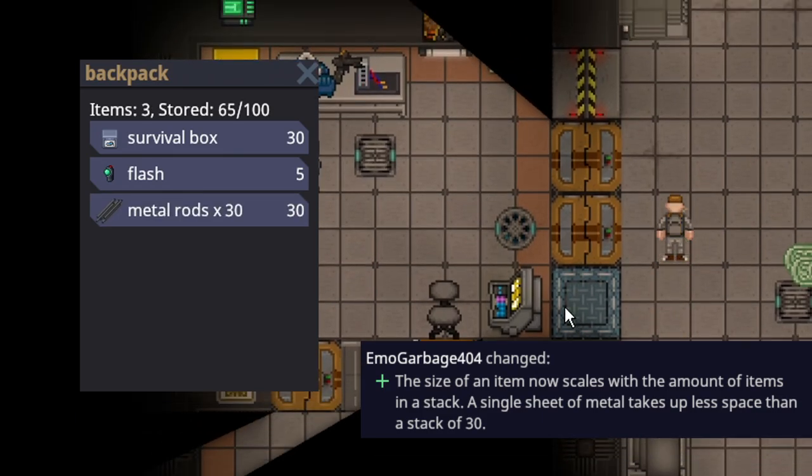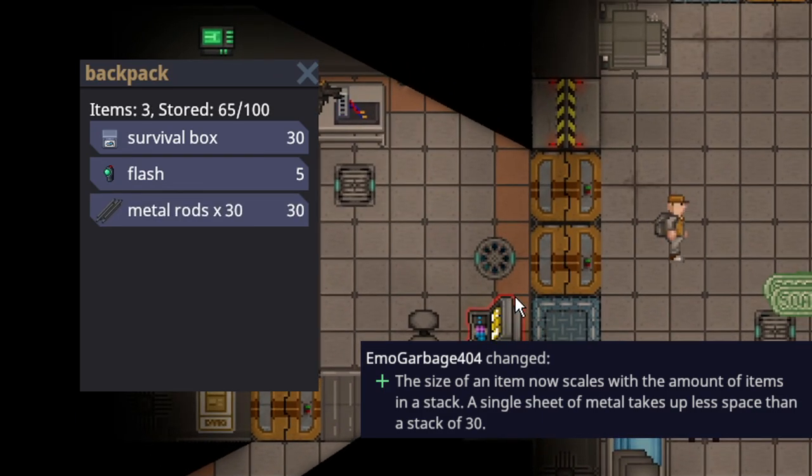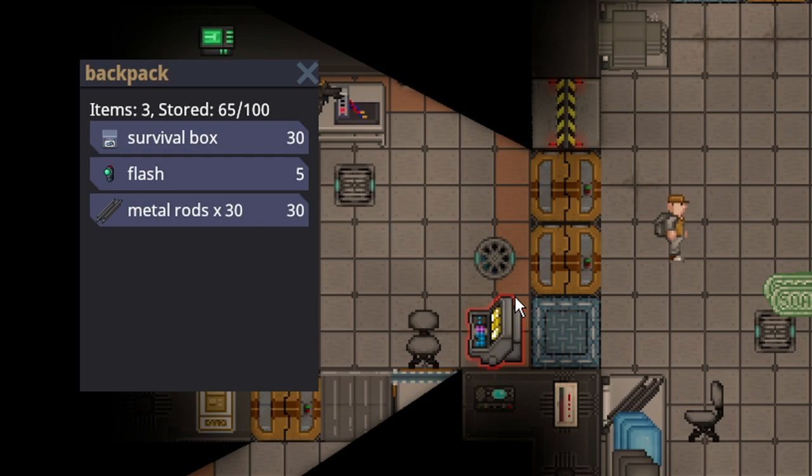Item stacks have been changed, so now items weigh proportionally depending on their stack size. So if you have 30 metal rods it'll weigh 30; if you split that in half it'll weigh 15. The problem is your inventory doesn't update right away, so that probably needs to be fixed — but either way, that's somewhat minor.